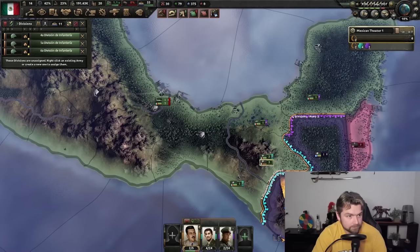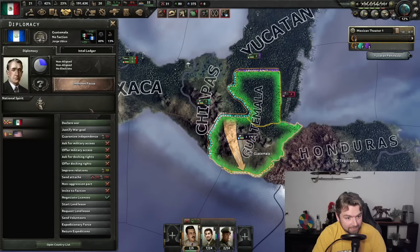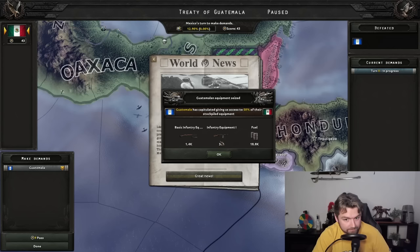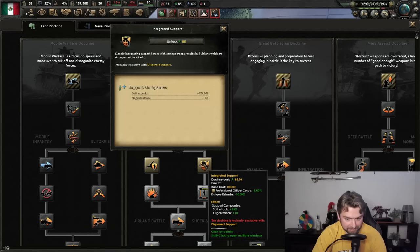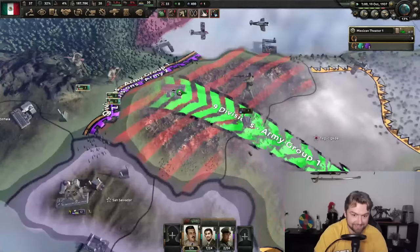Deploy those three half-trained units into the field, and now we've got march southwards. Hello, Guatemala — may I have some bananas, please? Lo and behold, that has now given us a ton of equipment that we can trade away for more army experience. Honduras — same thing. 85 more army experience, integrated support — just increase the soft attack of our stuff even more and watch the divisions melt away.